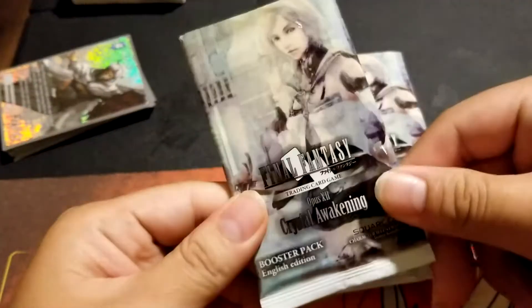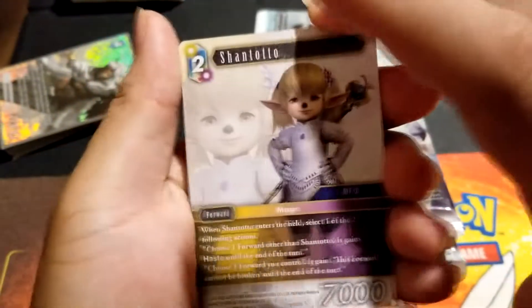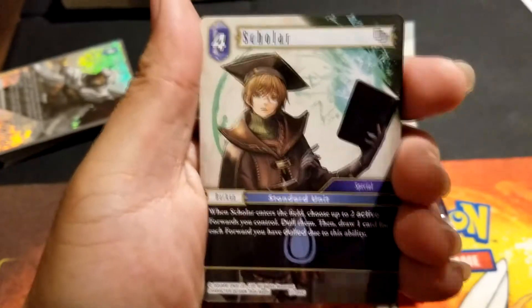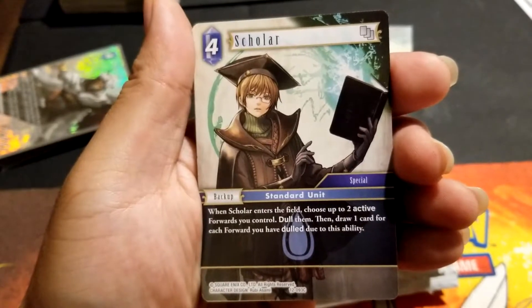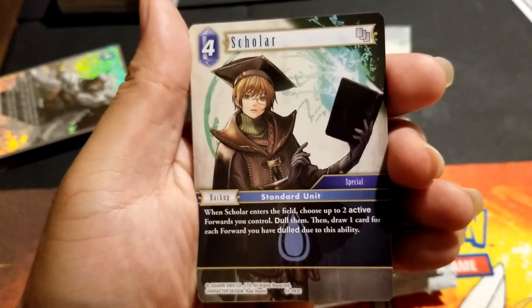That's the full art I want so bad. Toto again — we're gonna zoom by these because we've seen a lot of them. This is the first time I'm seeing the Scholar: 'Draw one card for each forward you have dulled due to this ability.' That's really good.